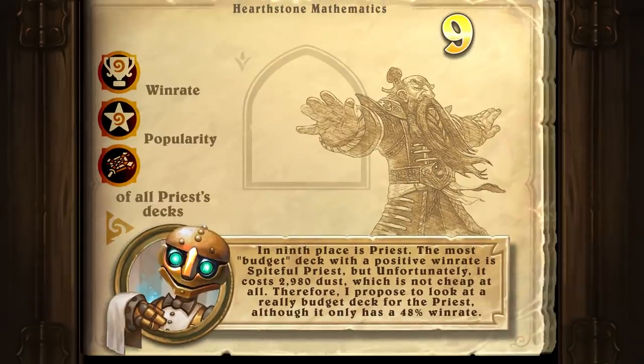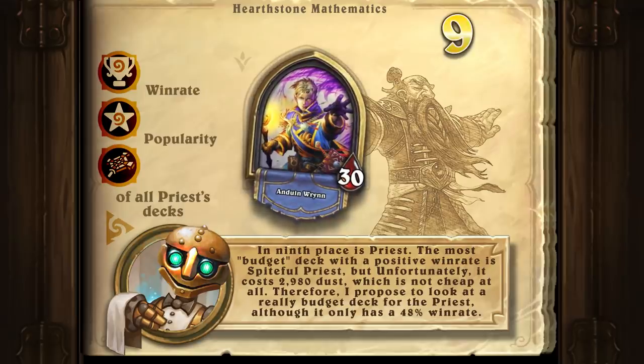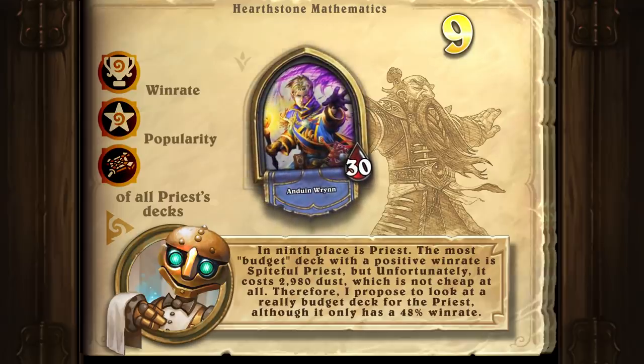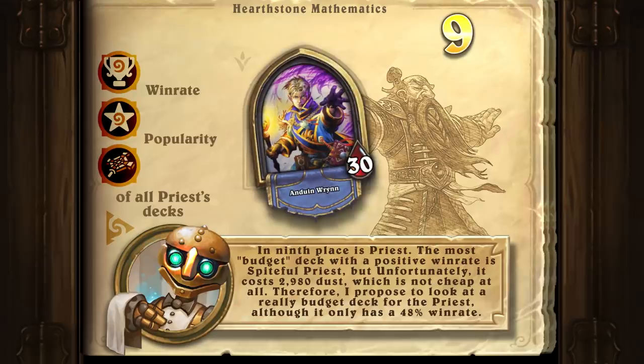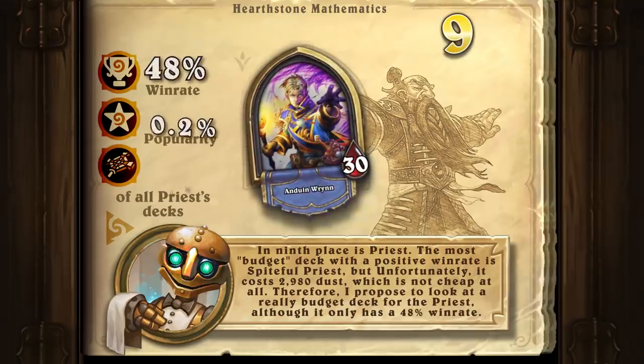In 9th place is Priest. The most budget deck with a positive win rate is Spiteful Priest, but unfortunately it costs 2980 dust, which is not cheap at all. Therefore, I propose to look at a really budget deck for Priest, although it only has a 48% win rate.